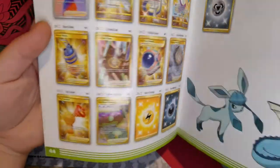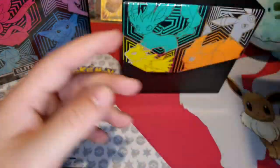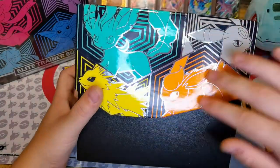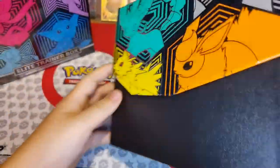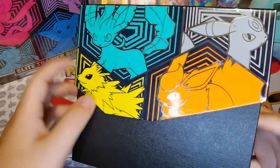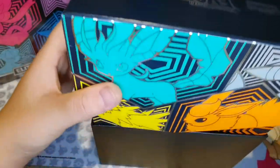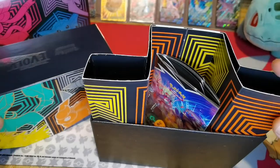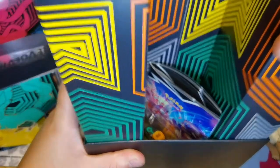Right, let's get going. That's the player's guide. Here we go — the pattern is on the box as well. The nice black box with the Umbreon, Leafeon, Jolteon and Flareon. Let's open it up — even the design continues on this part here.